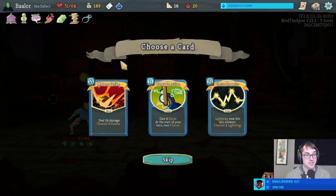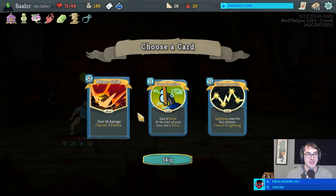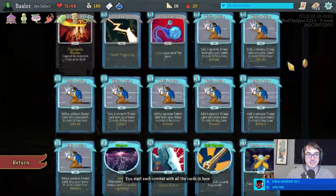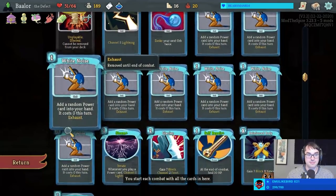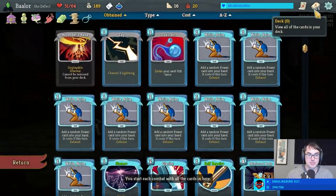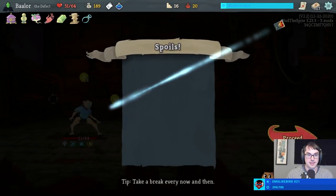We have more powers on offer. Notably, Biased Cognition — one of the strongest ways to gain Focus in the game. There's also Electrodynamics to guarantee our lightning orbs hit all enemies. But what about Meteor Strike, which we can play thanks to the Mummified Hand and does bonus damage with the Strike Dummy? That's actually kind of appealing — it might even be better than Biased Cognition, and I don't say that lightly. It's going to be plus six energy if we make it free, and there will be uses for six energy.